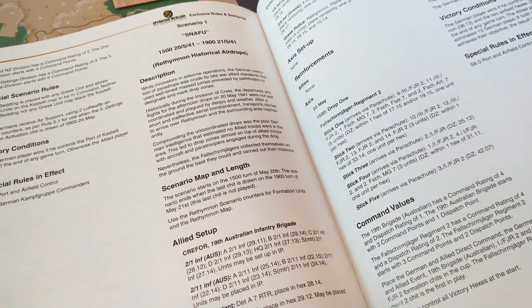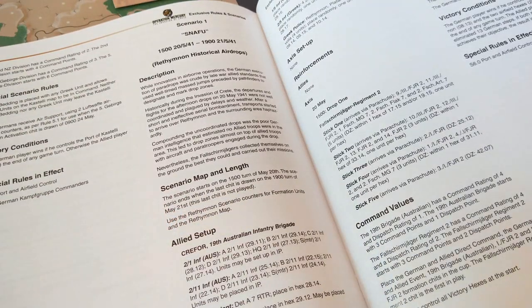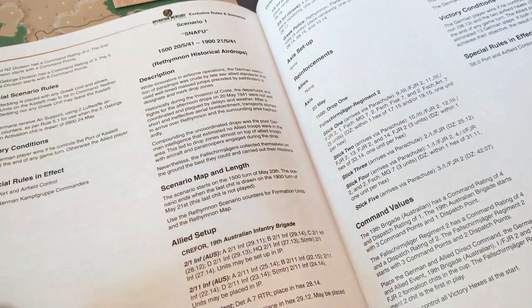Operation Mercury comes with a learning scenario, Storming the Castelli, which takes place on an A4 size map. That's nice for learning the very basics, but it's not a particularly balanced scenario — it's not a lot of fun. I'd recommend you jump straight into Scenario 1, head to page 16 of the exclusive rules, and run through the scenario setup focused on the allies.